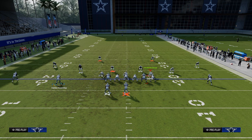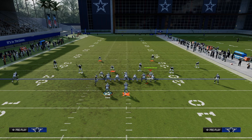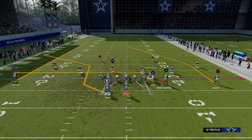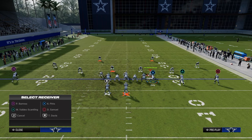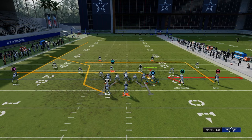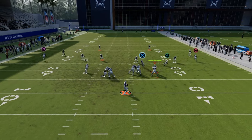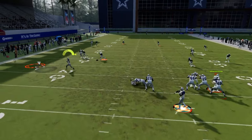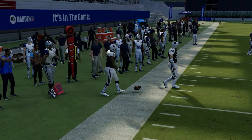A similar motion - we're going to motion Valdes-Scantling across, drag this backside guy. Valdes-Scantling is going to become a zig. On the backside here, we can go with a deep in route - so this is more of a trips route combo, but still similar. You're going to get that deep stretch there that pulls the deep flat zone back, and then your tight end is going to be open underneath it.